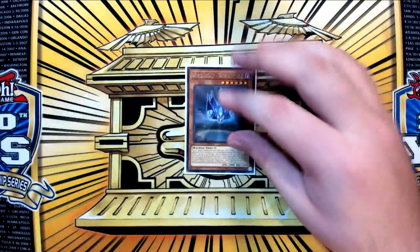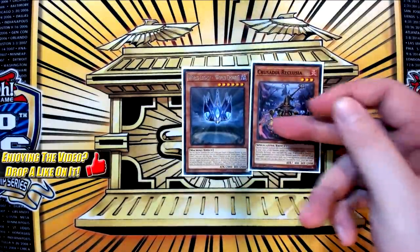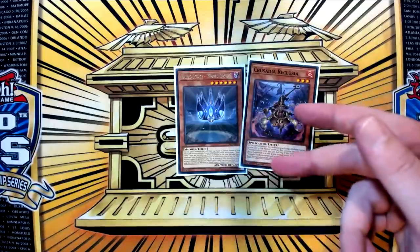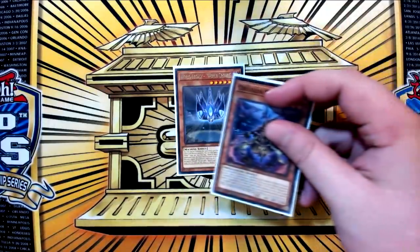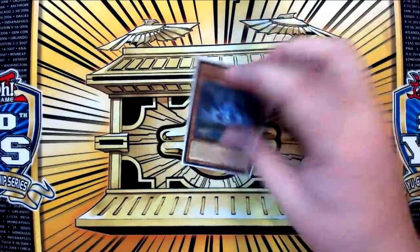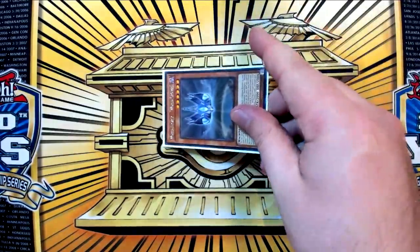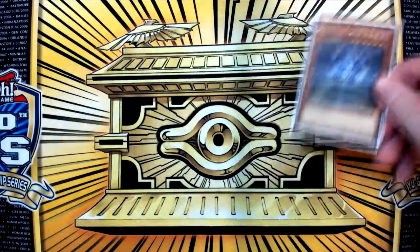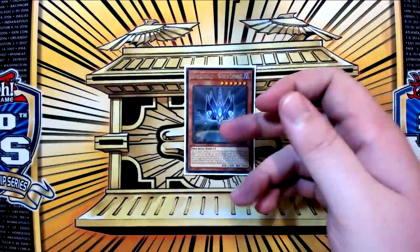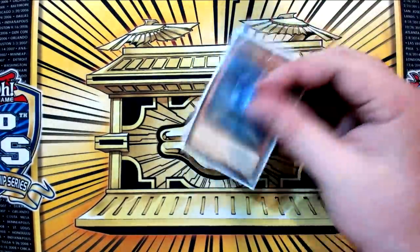The last card that could be considered part of the Crusadia lineup is World Legacy World Crown. This card is like the Honorary 16th Crusadia. I'm not playing any multiples of it because it does not work with itself, whereas if you open any Crusadia name plus World Crown, that's at least the full first half of the combo to go through the Guard Dragon play and make a Saryuja to dig for more resources. But if you had double World Crown, that does not work as a play. This card operates like a Crusadia with the rest of the Crusadias, and it has an effect to tribute itself to negate an Extra Deck Monster's effect, which does come up quite often.